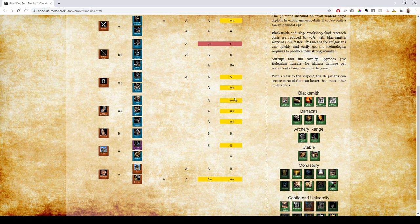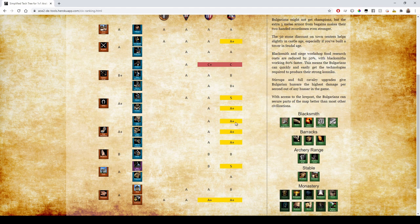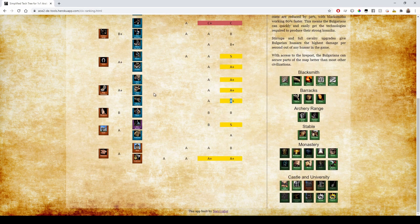For Rams and siege, they get A+ because of the new patch — Blacksmith and Siege Workshop food research costs are reduced by 50%. That makes all their units throughout the game easier to tech into, which is great for getting cavalry and infantry upgrades. For the Siege Workshop specifically: Siege Ram costs 100 food, Onager 800 food, Siege Onager 1450 food, Heavy Scorpion another 1000 food — you're saving so much food. So even though their siege isn't anything special, they have Siege Engineers and cheap research costs, which is completely worth it. You could even tech into Siege Onager in 1v1 and it would be okay, so that's an A+.